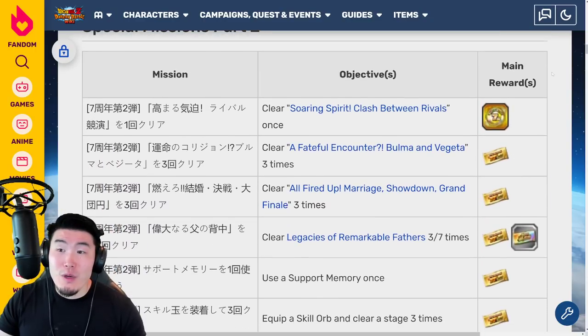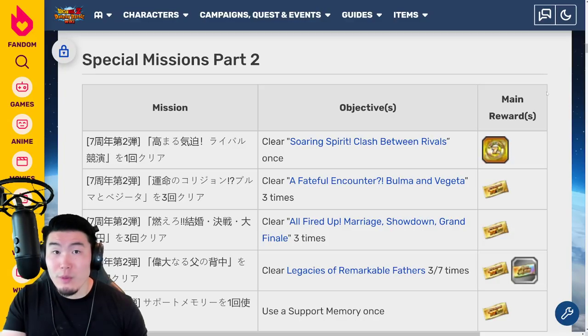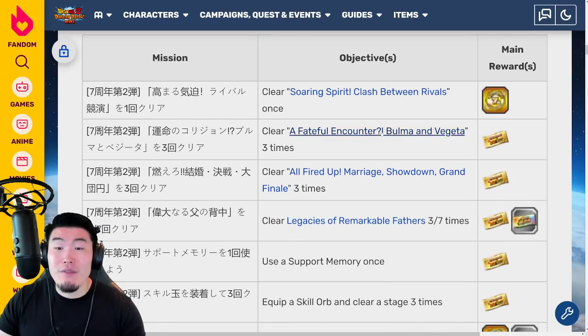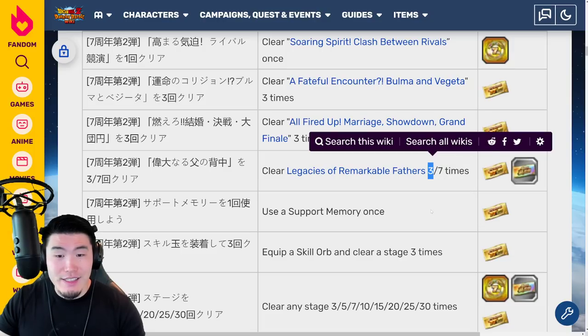Moving on to Part 2, which obviously has not started yet. The JP missions, which is what we see right now, are identical to the missions that Global will be getting. Once Part 2 starts, you can get a ticket for clearing the Bulma and Medita event 3 times, the Goku and Chi-Chi event 3 times, and also the Gohan, Goten, and Trunks event 3 times. So that's 3 tickets right there.